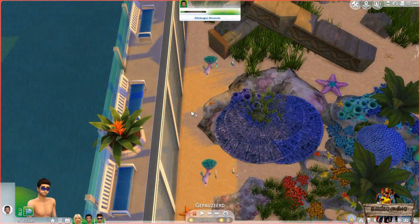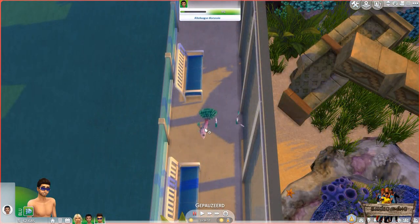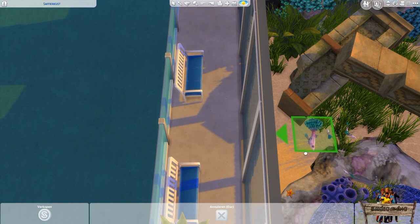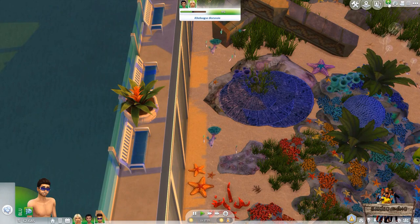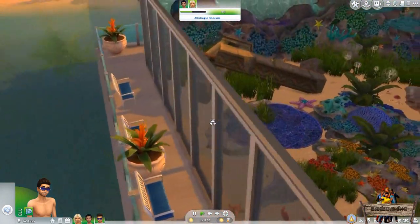When using these floor decals in pool aquariums, these objects work a bit differently. After placing them in build mode you can't use the option menu in live mode, because when trying to click on them the game thinks you want your sim to swim to that particular spot. So for pool aquariums you need to use the option menu outside of the pool first, before placing them in. After you've done that, making the floor decals invisible is as easy as moving them above the water surface — so one level up — or watching them from behind the glass.